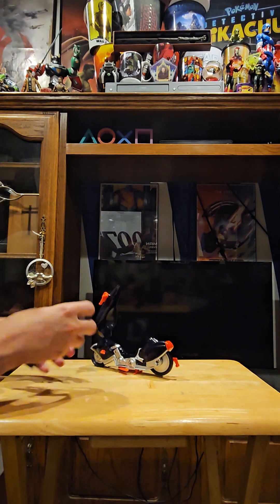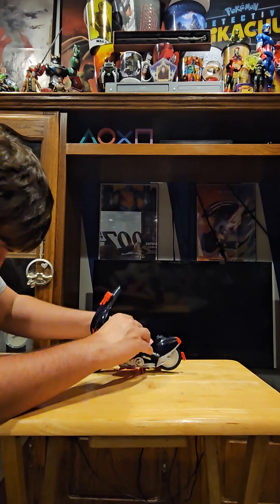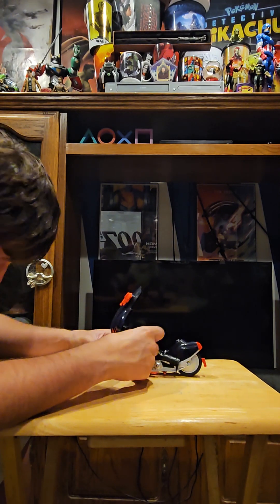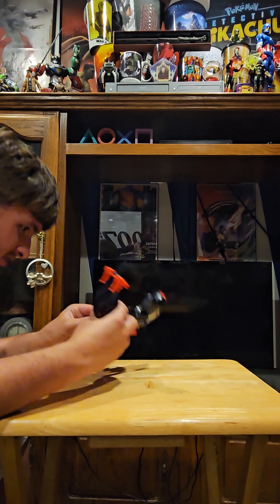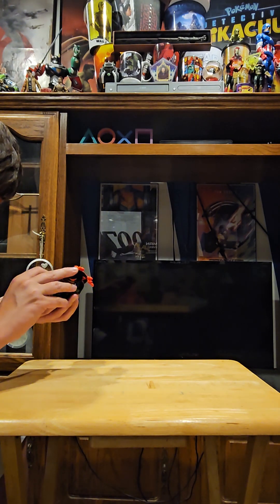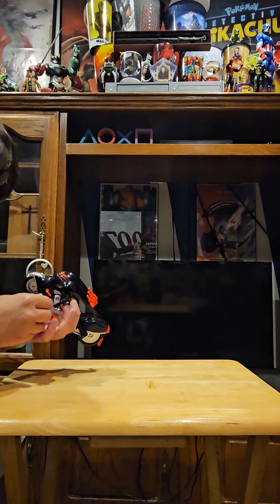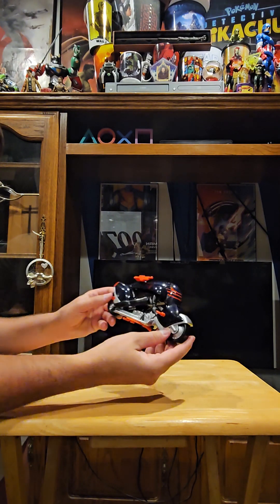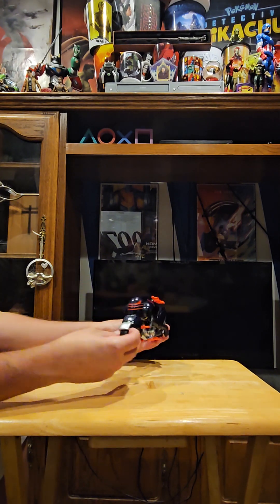Let's get this guy in here. I played with it a ton. Let me get the handlebars on him — you can get them on a little bit. There you go — Shadow's now riding the motorcycle. It's not the prettiest ever compared to the box art, but hey, it looks great if you're just displaying him.